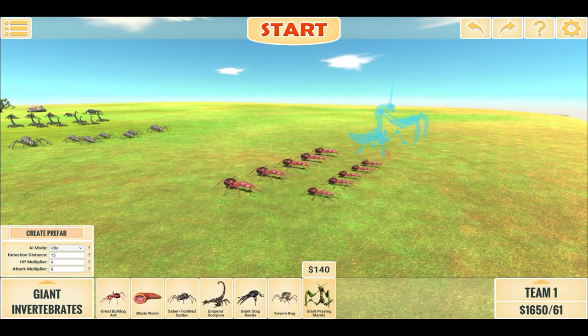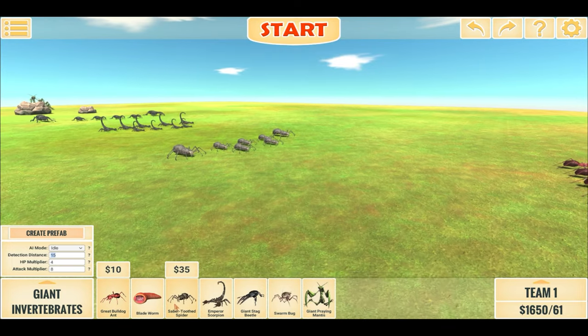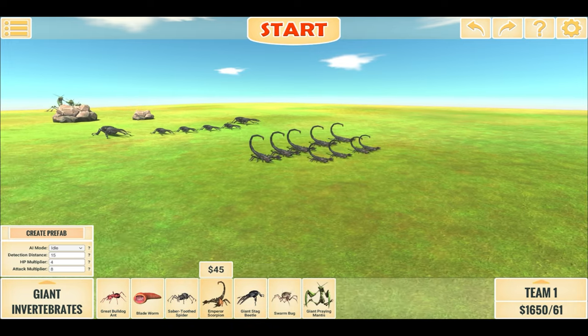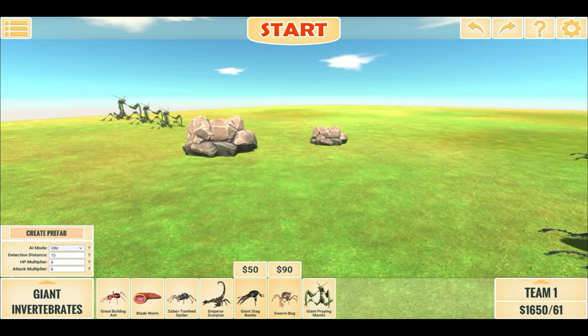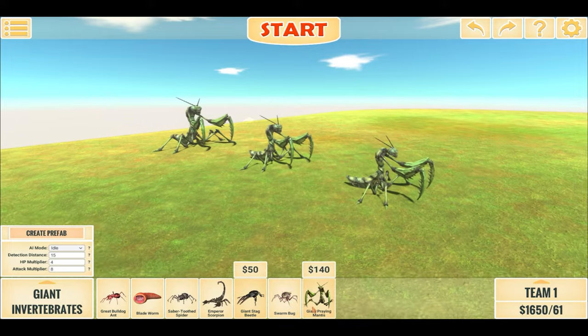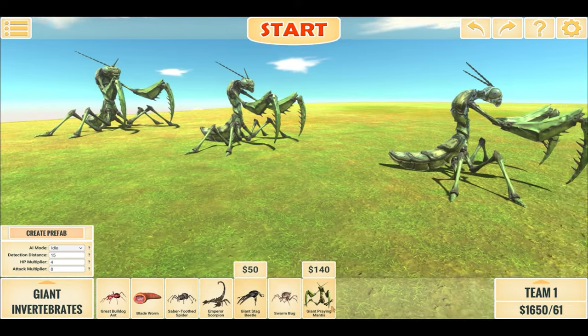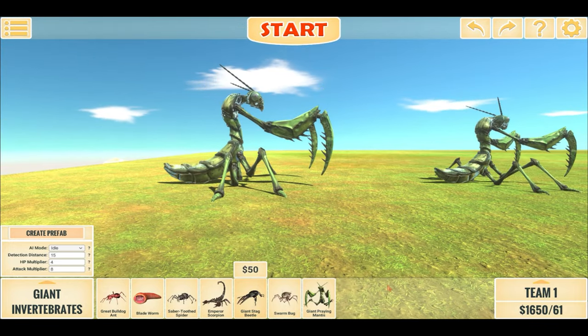First is the Great Bulldog Ant with different sizes and of course different stats. Then we have the Saber-Toothed Spider, the Emperor Scorpion, the Giant Stag Beetle, the Swarm Bug, and lastly the Giant Queen Mantis — and there are 3 of them. As they progress, they get bigger and bigger and their stats increase with the size.